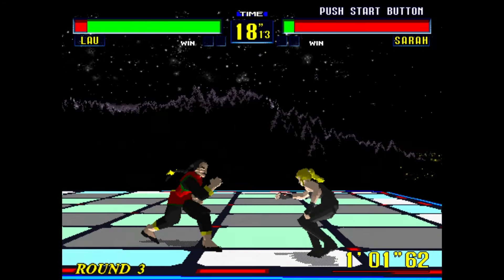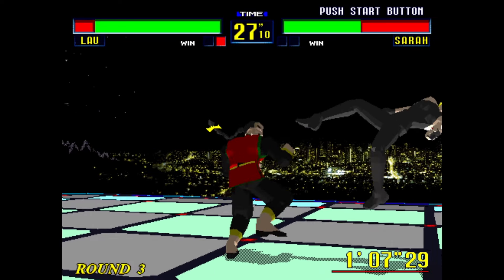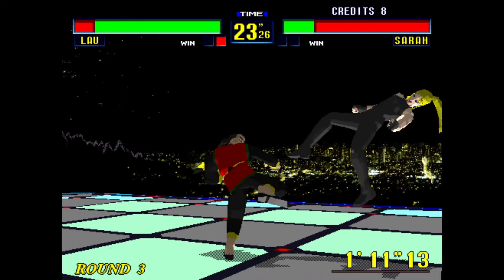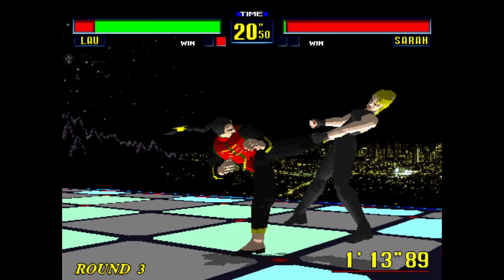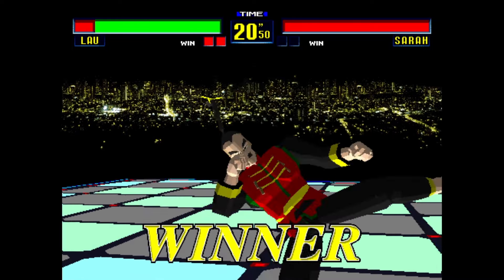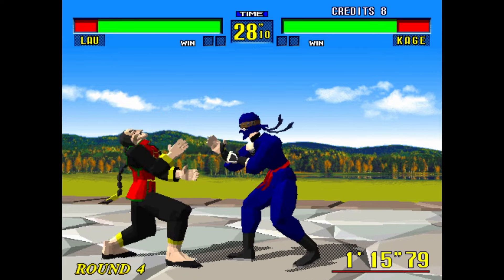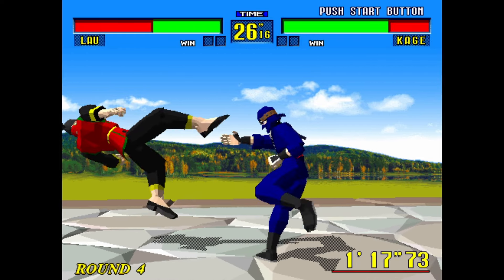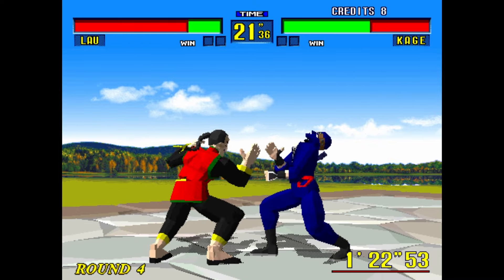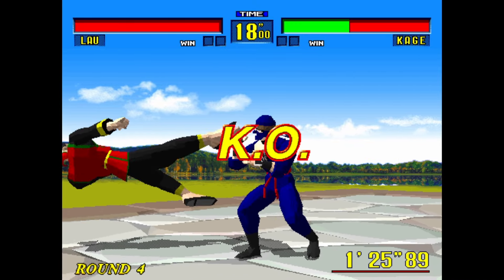That jump is the one thing I never understood when I first played it and still don't understand to this day. Aerial attacks in this game — which I never try to do — miss 99 out of 100 times. As Sarah jumps over Lau's head there, it just whiffs. It's a strange thing because this game is not as fast as Virtua Fighter 2, and the characters move like normal human beings except when they do that moon jump. Leave a comment and tell me why you think they did it.